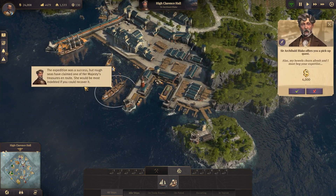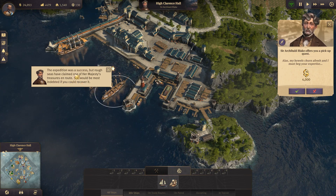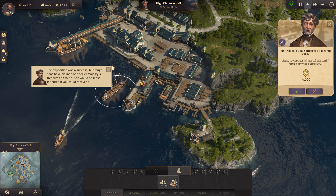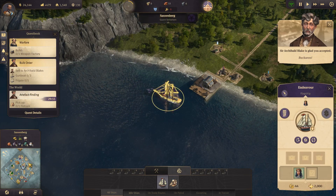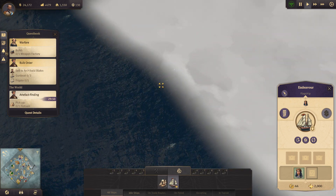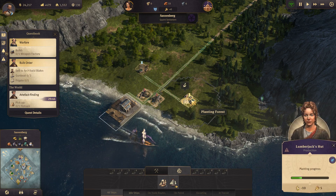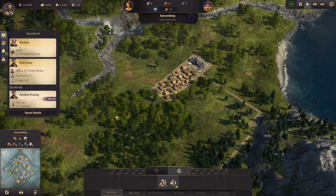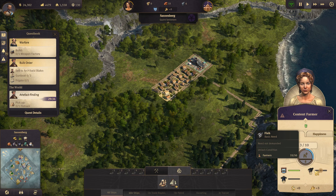The expedition was a success but rough seas have claimed one of Her Majesty's treasures. She would be most indebted if we could recover it. Sure, why not. Pick up the flotsam right there - it's in the fog of war so we cannot see it right now, but once our ship is close by that won't be a problem. These guys are slowly planting the forest before they can go to work.